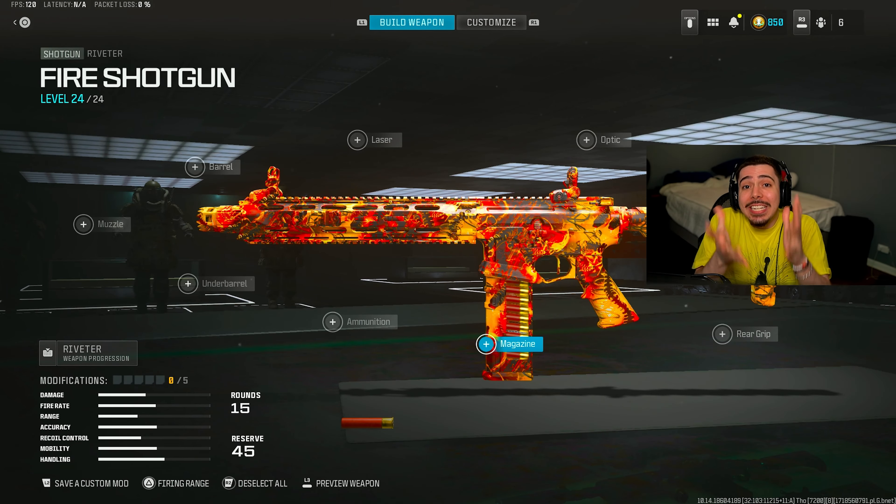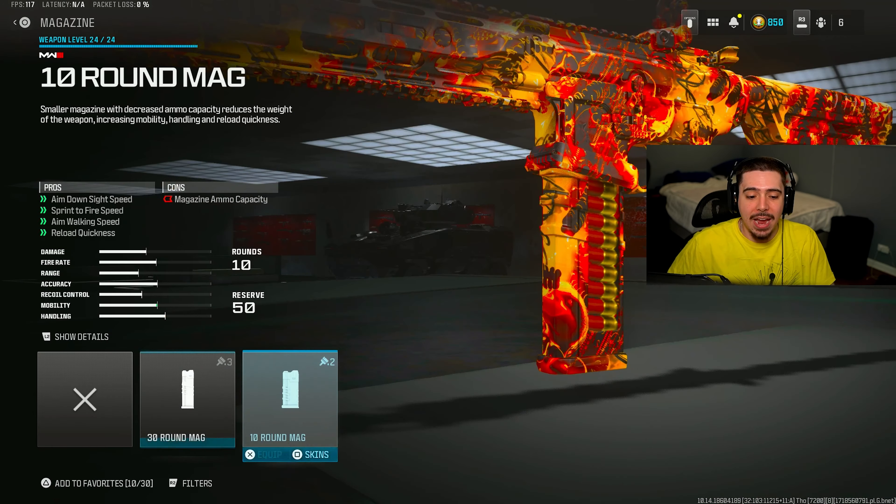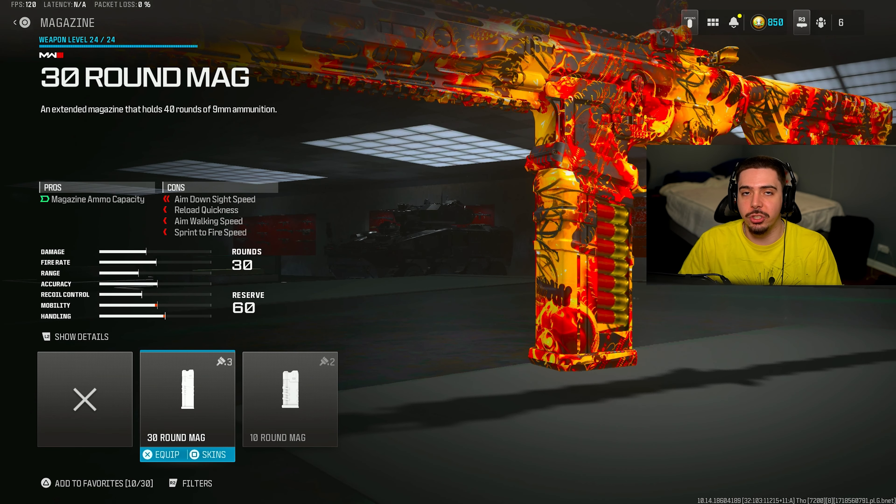Before we get into those gameplays, you need to try this class setup out on Small Map Mosh Pit. Starting off, I have the 30-round magazine so I can just spam this thing. I just got out of the game, and that's exactly what it sounds like — it's just so much fun. You can spam it, spray it around corners, a little pre-fire. It's great.